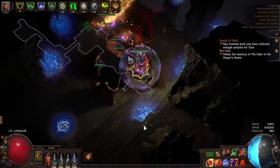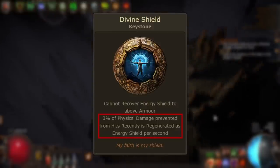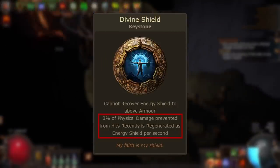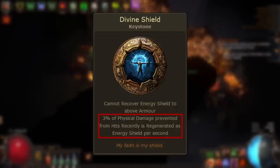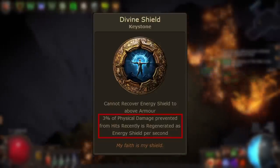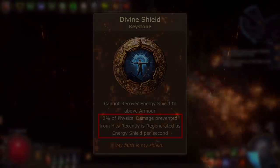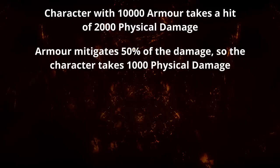Divine Shield's downside is considerably less impactful on the large majority of builds that will want to use the keystone. So what about its upside? 'Three percent of physical damage prevented from hits recently is regenerated as energy shield per second.' This modifier provides recovery based on mitigated physical damage, and it only works for hits — it won't take into account prevented damage from things like bleeding. This modifier compares the physical damage of a received hit with the actual physical damage taken after all mitigation steps have taken place. For example, a character with 10,000 armor takes a hit of 2,000 physical damage. Armor provides 50% physical damage reduction, so 1,000 physical damage is prevented and the character takes 1,000 physical damage.